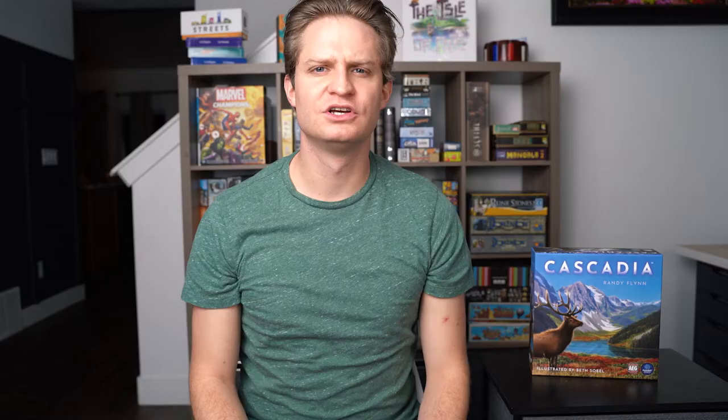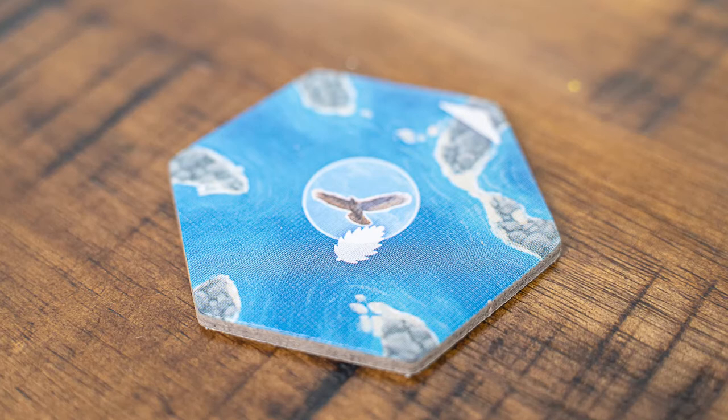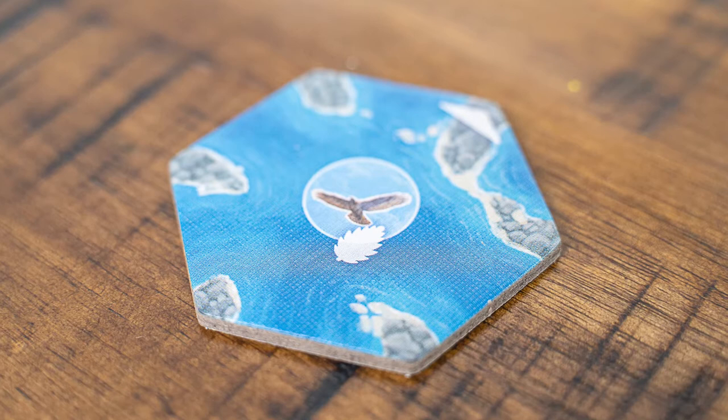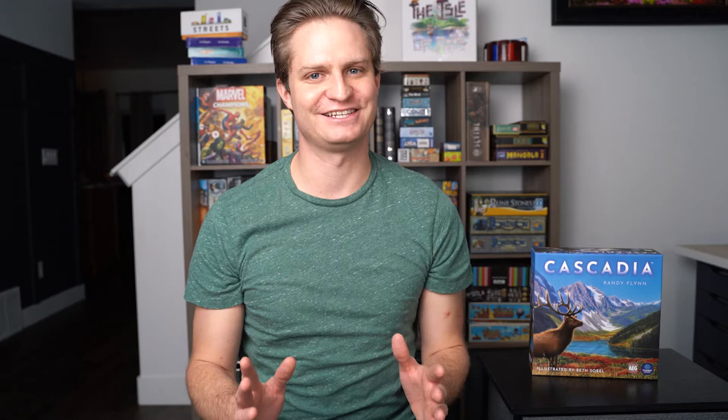Each habitat tile will show one to three animals that can be placed on that tile, and only one animal token can be placed per tile. If you place an animal on a keystone habitat — one that only shows one habitat and one animal, and has this little pine cone symbol — you earn a wildlife token.